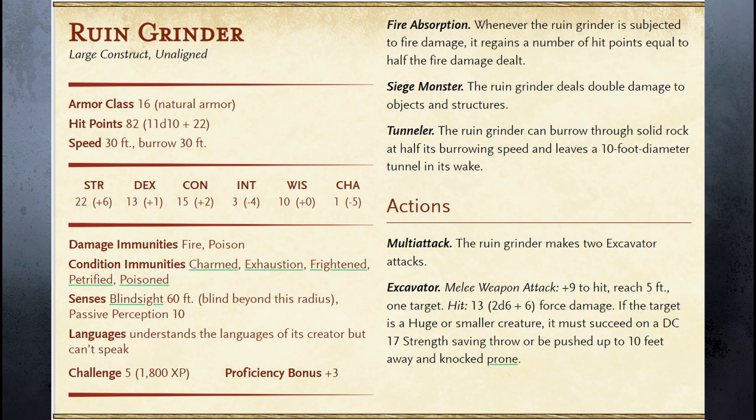Huge or smaller creatures must make a DC 17 strength save or be pushed up to 10 feet and knocked prone. It's important that you distinguish that it's force damage, because if one of your characters has a feature or item giving resistance to bludgeoning, piercing, and slashing damage — when this thing hits you, it's neither one of those. Do you have resistance to force damage? Probably not. There are very few items and very few features in D&D 5e that give you resistance or immunity to force damage.